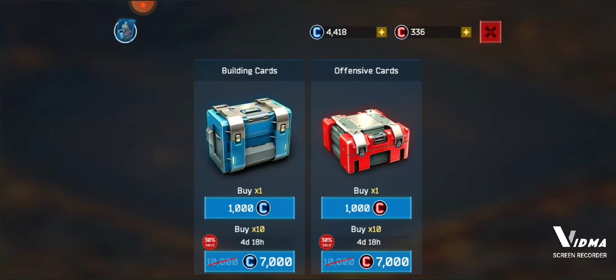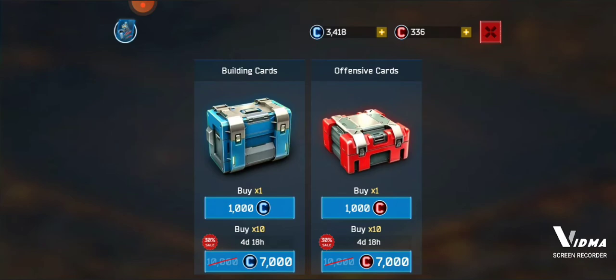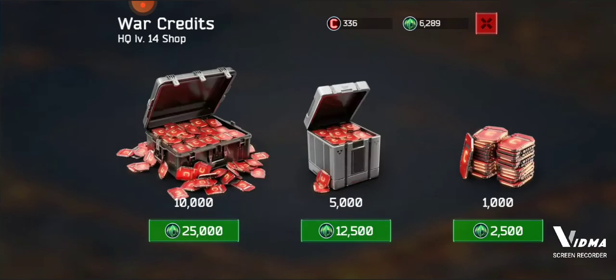That number was 1,747 for my headquarters. Let's go purchase another card at 1,000. I thought buying one card just added one card — like going from 84 to 85 — but no, one card gives you all of these. And when the cards turn green, that means you have enough cards for that upgrade.